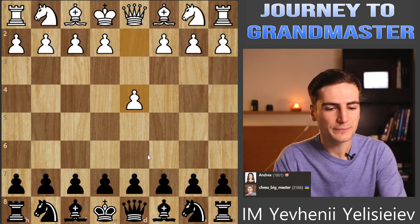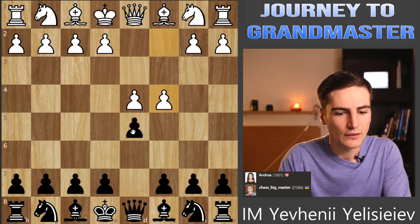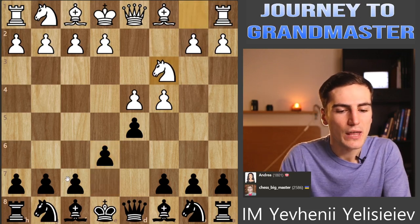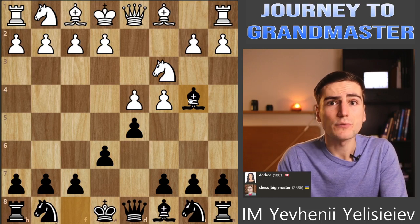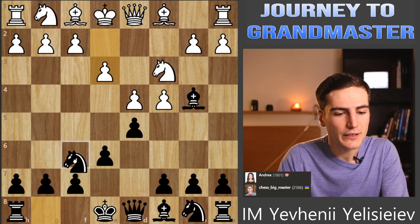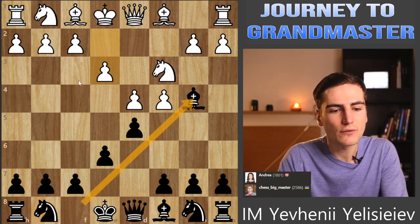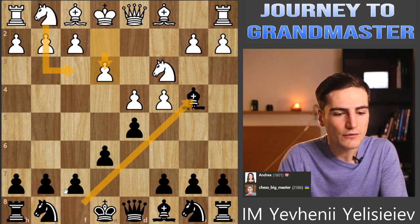She starts with d4 and I'm gonna just play d5, let's try to be solid here - e6. As black I'm always trying to be as aggressive as possible against slightly lower rated players. I play Bb4, which is kind of a Ragozin defense if white plays Nf3, but she prefers to start with e3 instead.